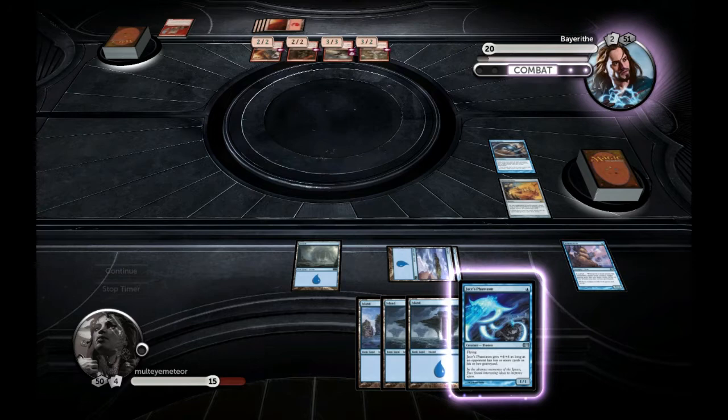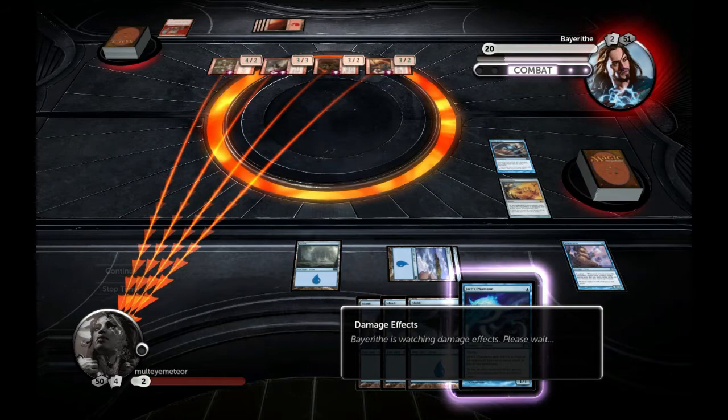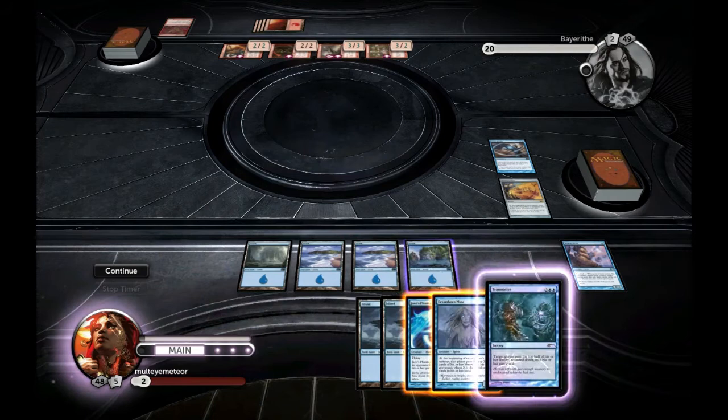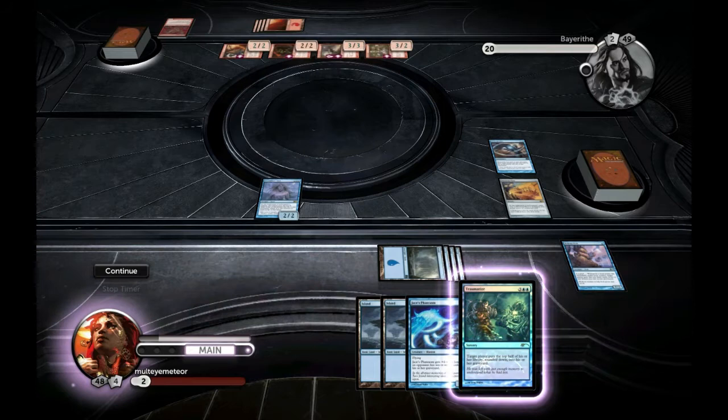I go ahead and tell him GG because he had a perfect start. Next turn he's just going to completely destroy me — I'm down to two life, I have nothing going for me, he has 50 cards in his library and I have fewer than he does. I drop the Dreamborn Muse but at this point he only has two cards in hand, and he doesn't even have 10 cards in his library.